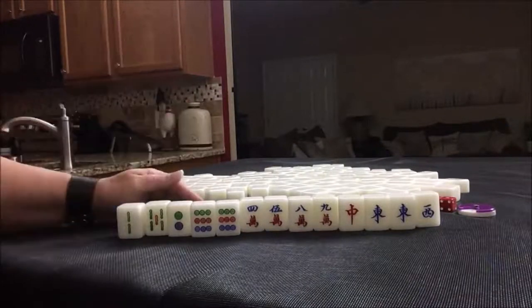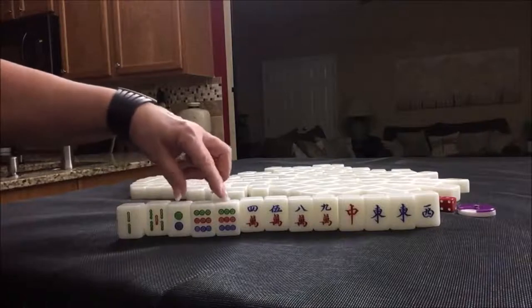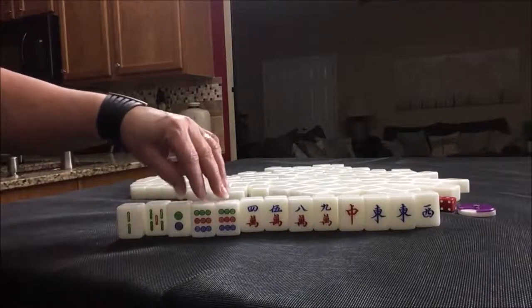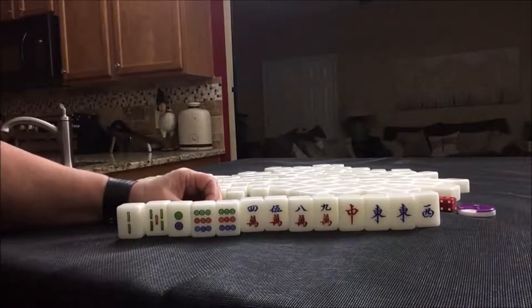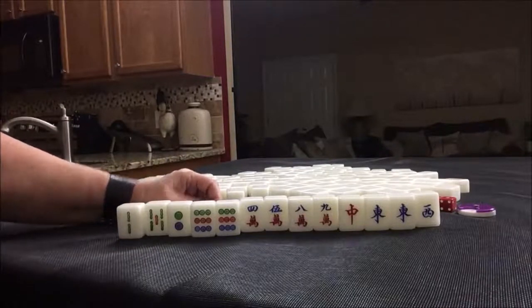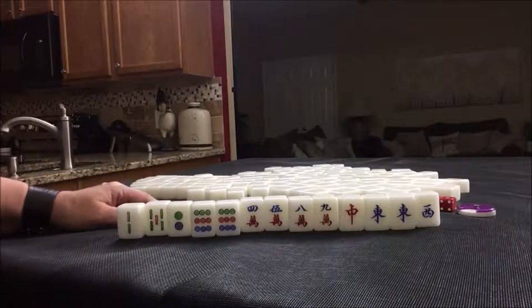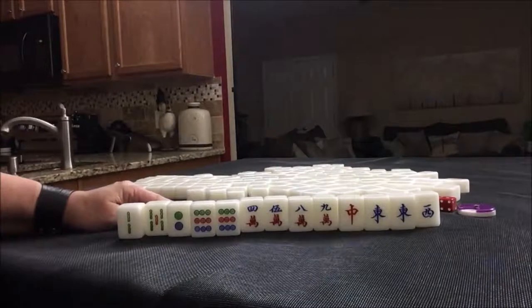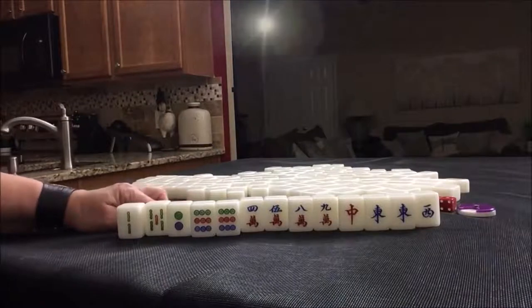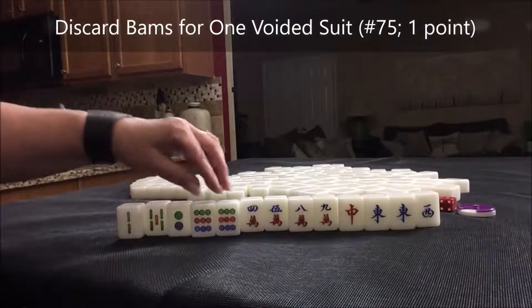We would need one more point somewhere. If we get a 1, 2, 3 — I was thinking there are two terminal chows: 1, 2, 3 and 7, 8, 9 in one suit, but we wouldn't be able to use the Pung. So I think I would hold the dragon, maybe pair up and Pung. We would need to come up with one more point — maybe another terminal Pung.